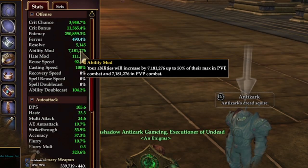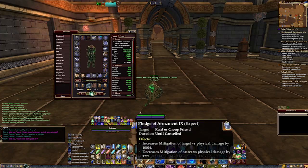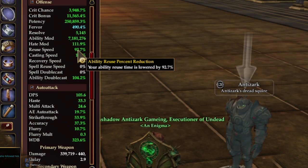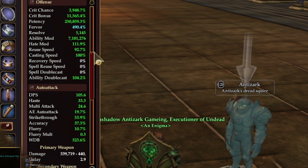Ability mod modifies the number shown on an ability by that number. Hate mod is your ability to increase your hate on each attack or taunt by that percentage. Reuse speed speeds up your reuse time on abilities by that percentage — nothing over 100 matters.